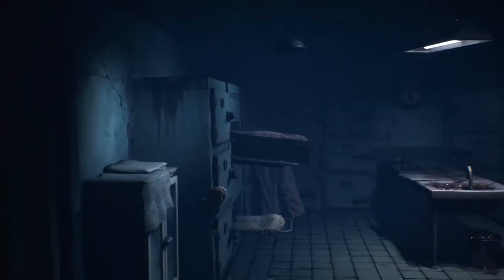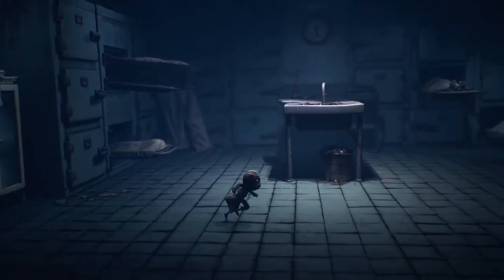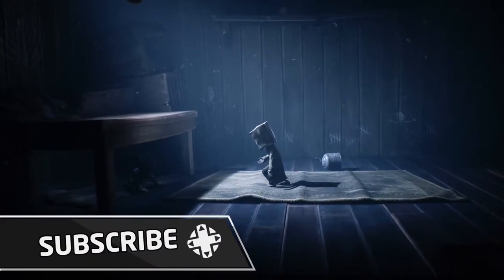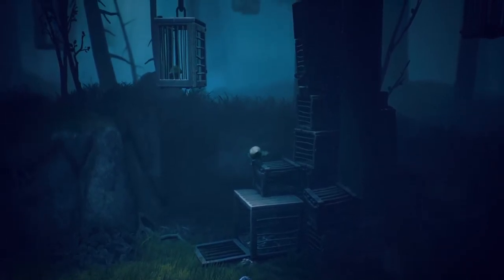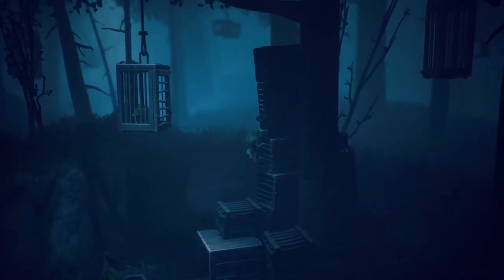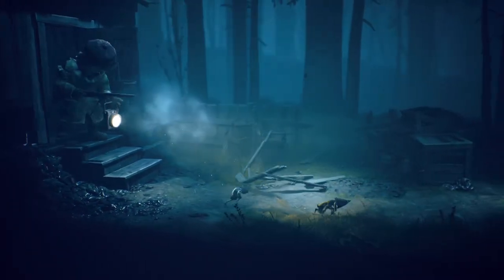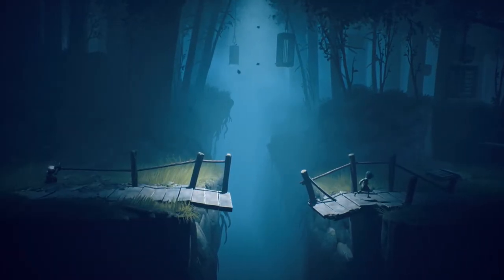The biggest change in Little Nightmares 2 is that you're no longer playing as Six, though the yellow-coated protagonist from the first game does play a vital role here. Instead, you're placed in the shoes of Mono, another diminutive child forced to navigate this weird and oppressive world littered with clay-like giants, solving puzzles and looking for a way to escape.